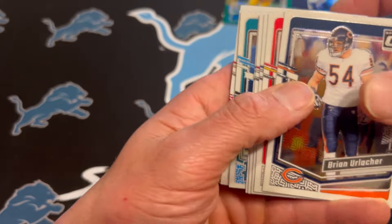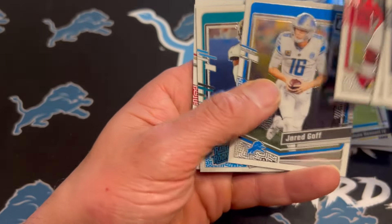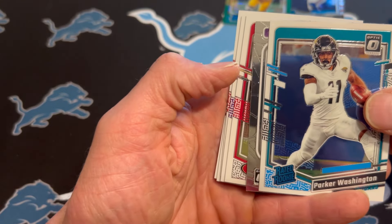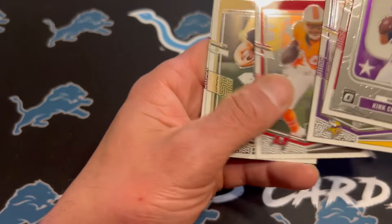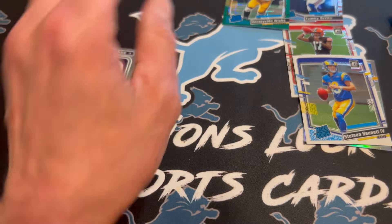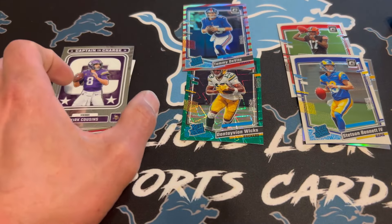Let's see if there's something awesome in here. I think this is just all going to be base and a Rated Rookie. Goff, we've got a Parker Washington. I thought that was a laser for a second, but it is just a Captain in charge of Kirk Cousins. This is kind of what you're going to get with these. This is a small sample size, obviously. Maybe a little better than you're going to get, with the Wicks and the Candy Stripe Rated Rookie as well. Take it for what you will.